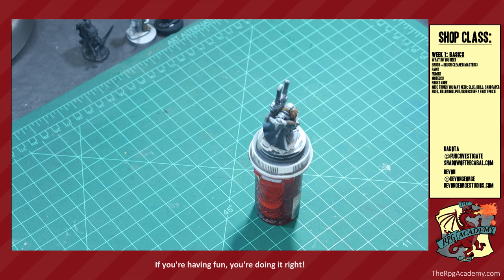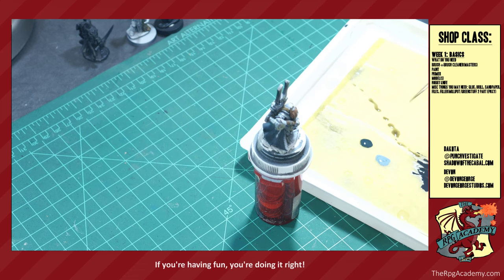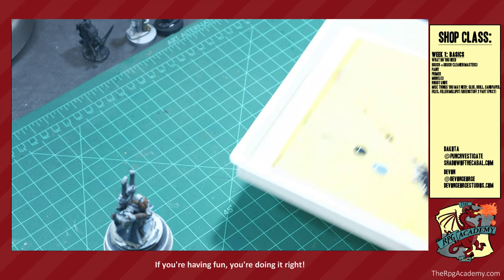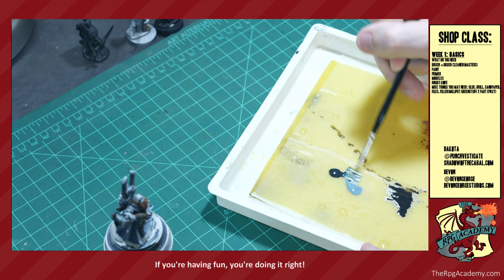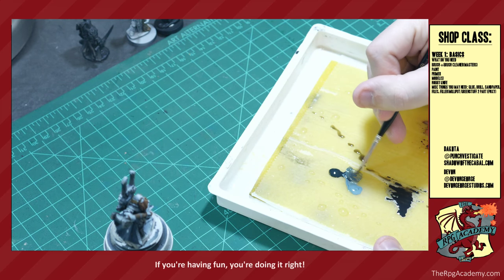A frost dwarf — which totally should be a DnD race! No one's stopping you — make it yourself. Devin is a notorious world builder and home brewer. So I'm putting a very light blue and a very dark blue on my palette and I'm going to use these as my skin tones. I haven't tested this, I don't know how it's going to turn out, so we're going to give this a shot and see how it goes. We're learning with you.